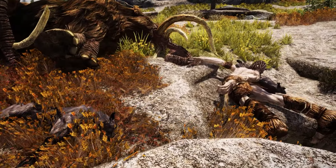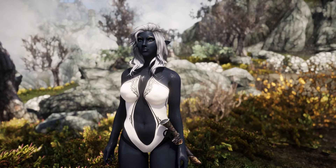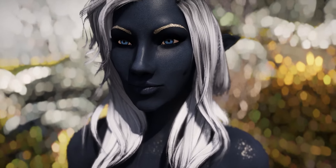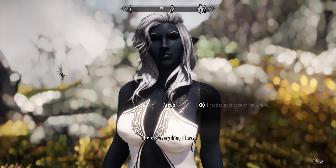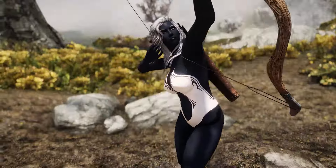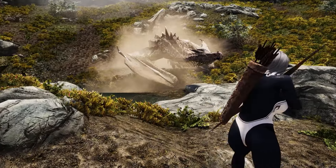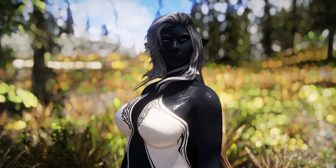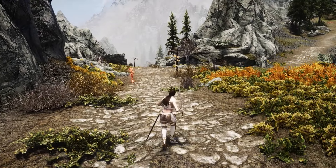Our final mod is Arya, a very unique standalone follower found at the Old Hroldan in Haafingar. She has a unique skin color which looks fascinating with her deep blue eyes and ordinary dialogue options. In combat she uses a bow and an ebony sword — she's a good archer. She is also marriageable. She's listed as a spell sword but during my walkthrough she didn't cast any spells, possibly because I'm using a ported version.